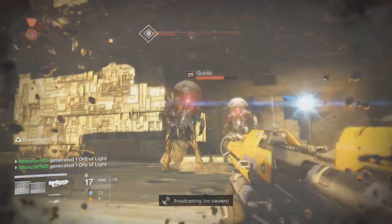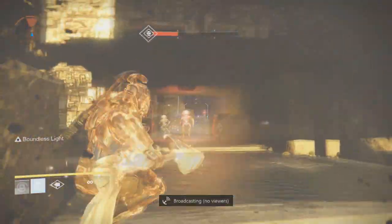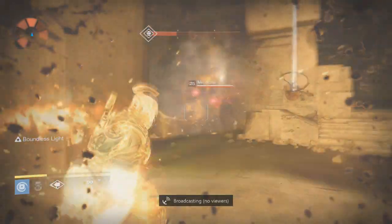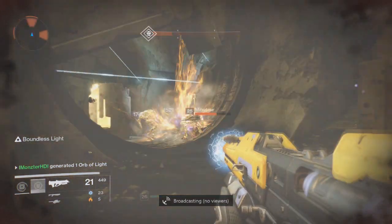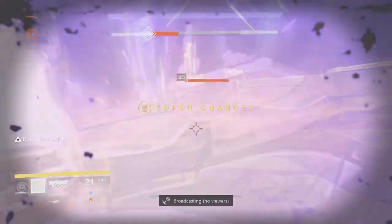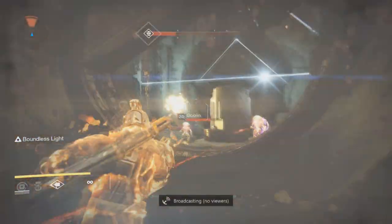Once you get this quest, it'll take you to a location on Venus and you can run through the entire mission until the end. Once you're finished with this mission it will bring you to a new location. All you need to do is use your Ghost two times — I had to kill a couple of enemies, but for the most part I just ran past all of them. Once you use your Ghost twice, it'll direct you straight ahead and then you'll activate the cutscene.